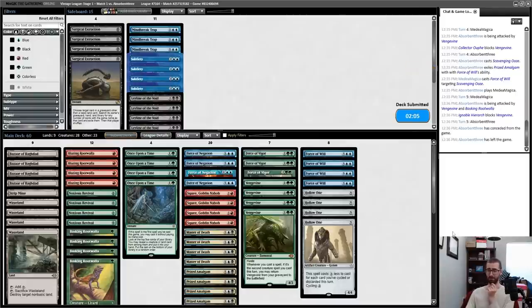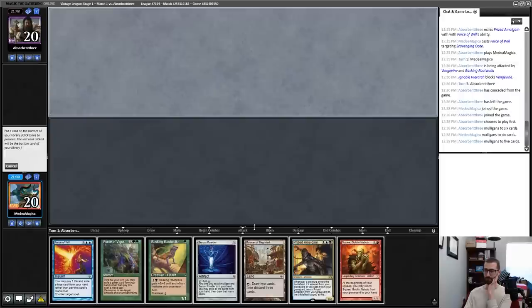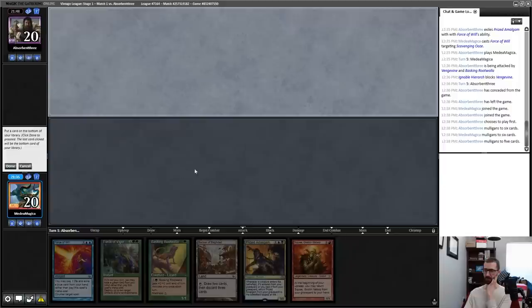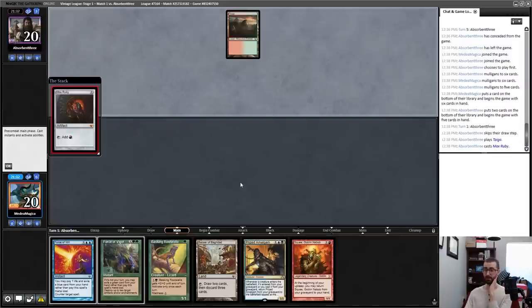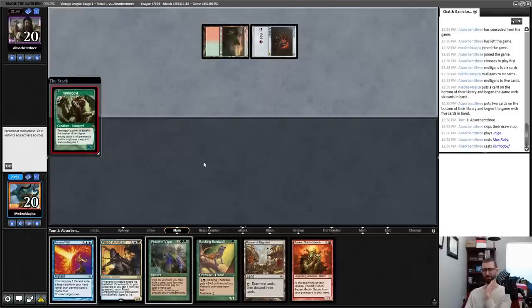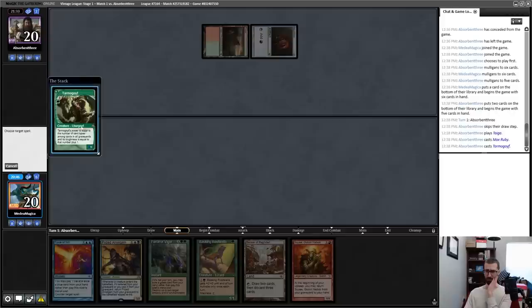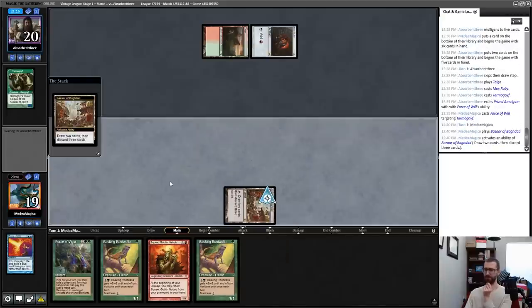No Bazaar — easy mulligan. Bazaar here, easy keep with both Force of Will and Force of Vigor as protection. The Serum Powder is not going to do me any favors. Let's get rid of that and see what my opponent has. There literally could be anything. I'll take that out — it doesn't really do anything right now and it's on the board for the rest of the game. I literally have no experience playing against whatever my opponent's deck is, if it even is established enough to have a name.